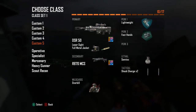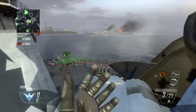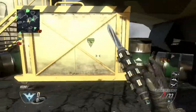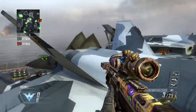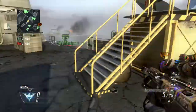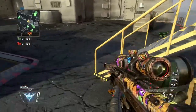The secondary is a Remington 870. For perks: lightweight, fast hands, and Scavenger. The wildcard is overkill. You're going to need two bullets in your Remington, and make sure you're not on five bullets on the DSR — be on four or fewer, just not five.